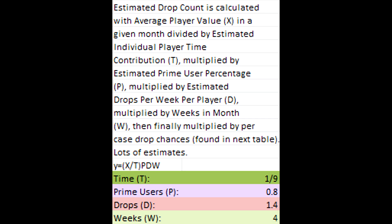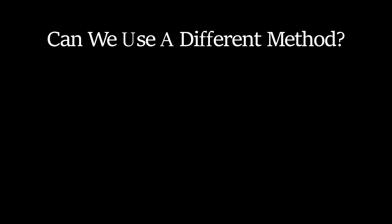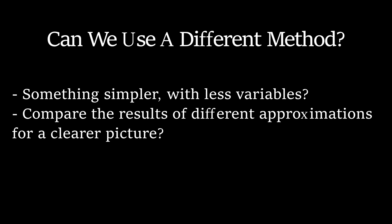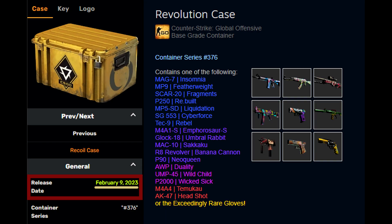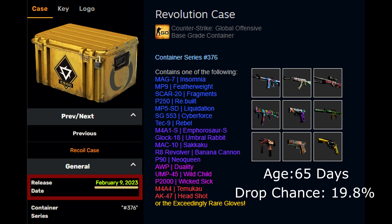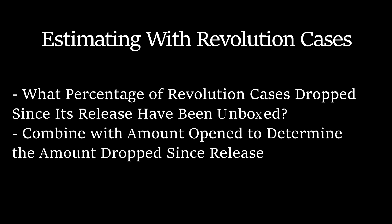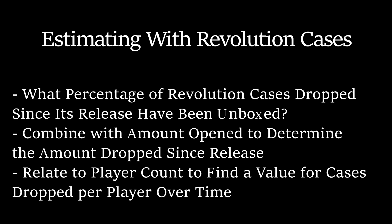You may be thinking: how can we trust numbers based on variables that we're guessing the values of? What if we came up with an entirely different way of obtaining an estimate for the number of drops? This one relies on only one variable — the only problem being that if we get the variable wrong, our numbers will be way off. As you may know, the Revolution case is the newest case added to the game. As of me writing this, the case has only been out for 65 days. During that time, the case has had a drop chance of 19.8% and has been opened about 5,513,770 times. If we determine how likely any given Revolution case dropped since its release has been of having been opened, we could find the number of total Revolution cases dropped. And given the average player count for the same time period, we could calculate exactly how many cases have been dropped for each number in that average player count.